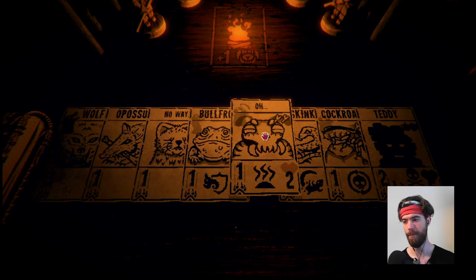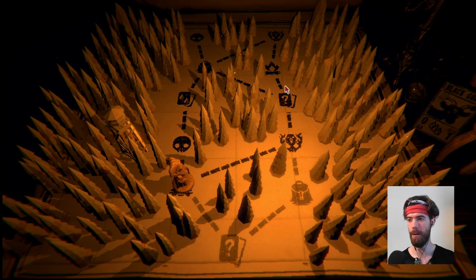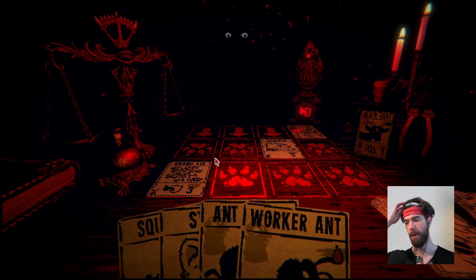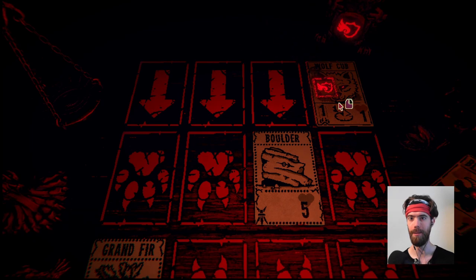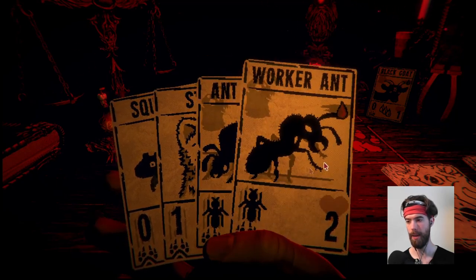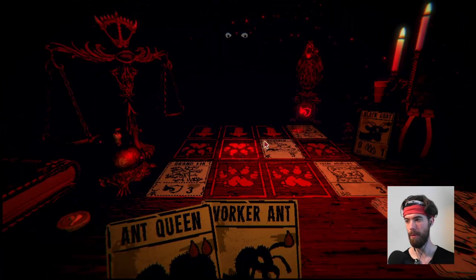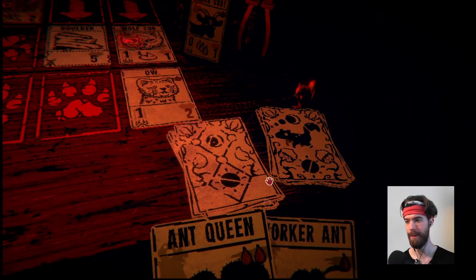We chose the totem battle because I prefer looking ahead and being able to draft specific cards rather than just drafting off cost. We drew our ant suite, which is pretty awesome — their attack power equals how many ants you have on the field together, and when you play the queen, you get another worker ant in hand. We'll try to build up to show off some of the ants. There are also flying canines here — but they're just flying blockers, kind of underwhelming.